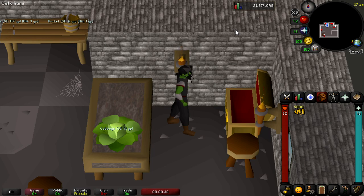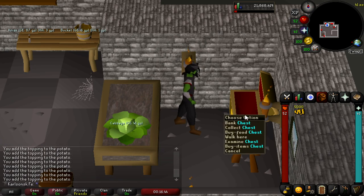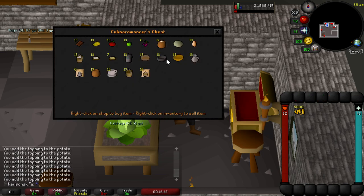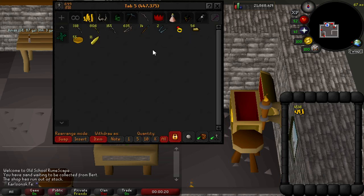For the next step, make sure to bring a little bit of money and make your way to the Culinaromancer's Chest. With the completion of Recipe for Disaster mini-quests, you gain access to the Culinaromancer's Chest, which allows you to buy food and a few other items. From this chest, you're going to want to buy bowls as well as pats of butter. You will need the same amount of each item. If you only have one mini-quest done you'll have to hop quite a few worlds, but if you have six like me, you only need to hop a few times.